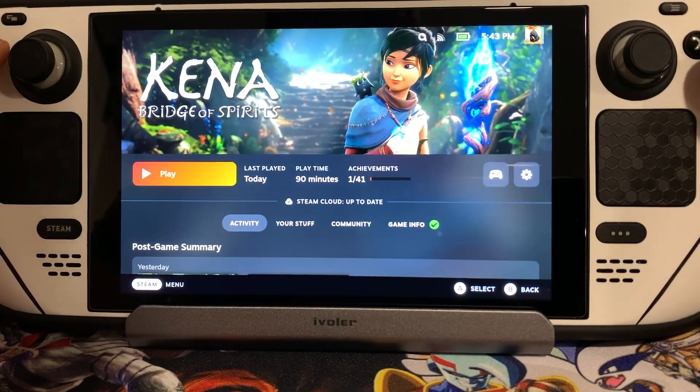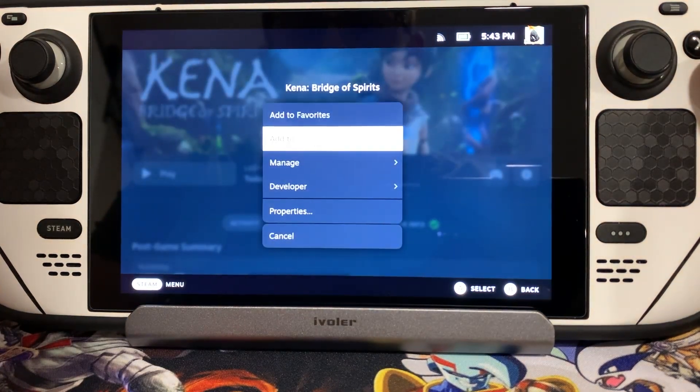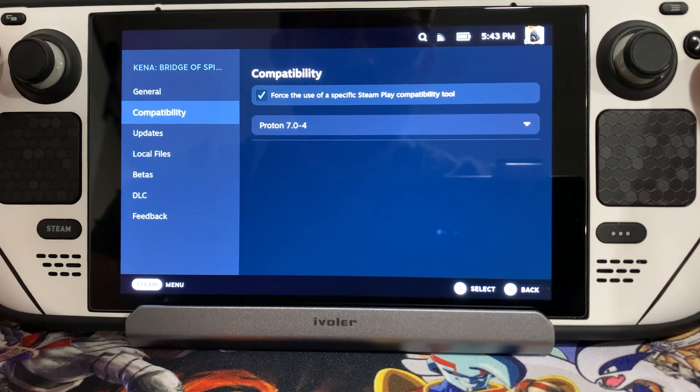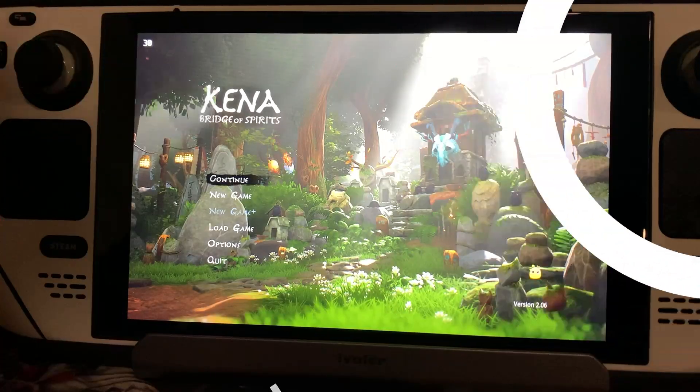Hey guys, before we get started, we are gonna come over here to the settings. We're gonna go down to properties. We are gonna go down to compatibility layer, and you're gonna see we're sitting at Proton 7.0-4. Here we are at the main menu.